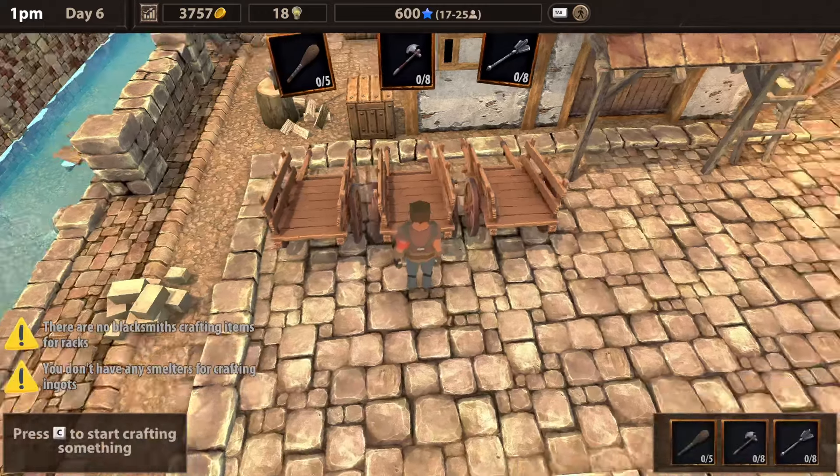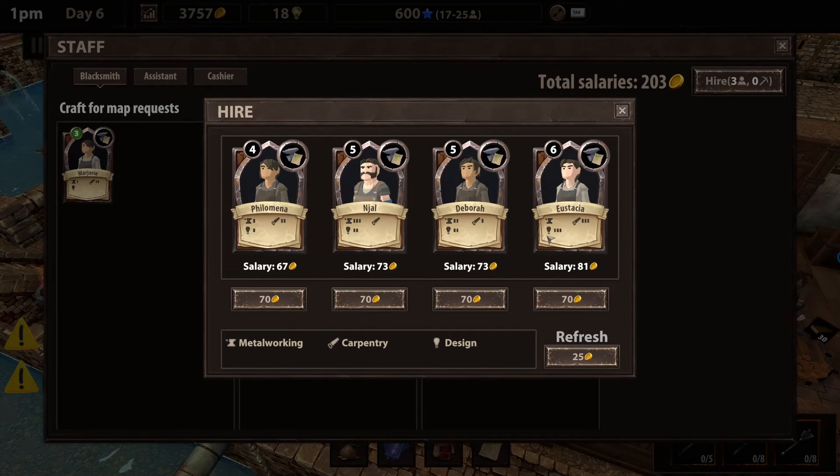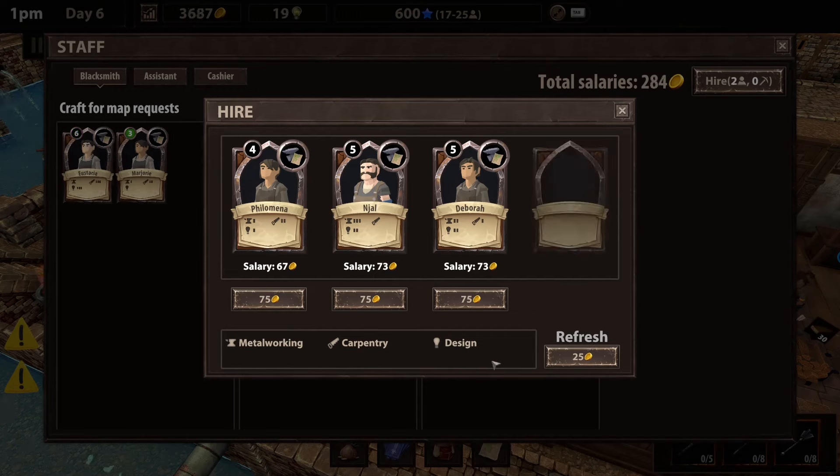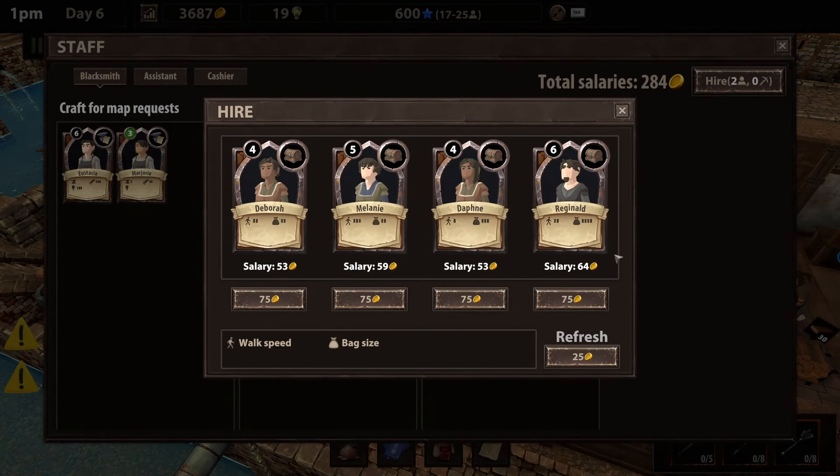What does this get me? 'Smelting — allows you to smelt ingots into bigger ingots.' I don't have smelting, I don't think. We can get into that — that's a little bit of some money. I'm going to start this and look and see who I can hire.